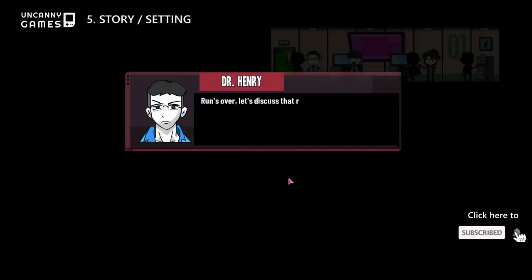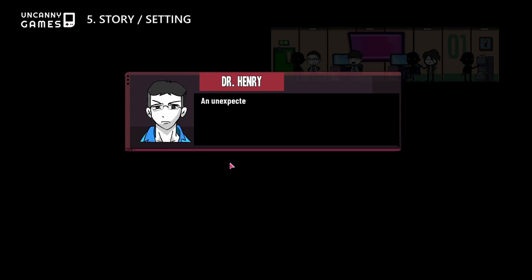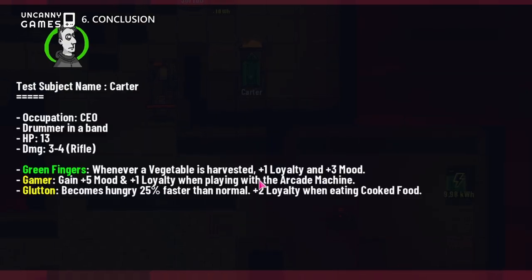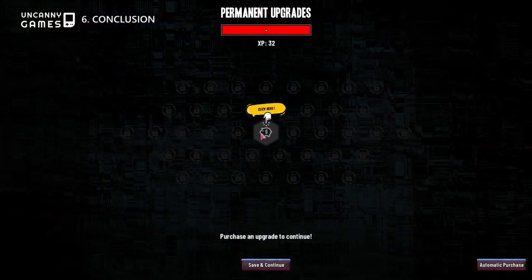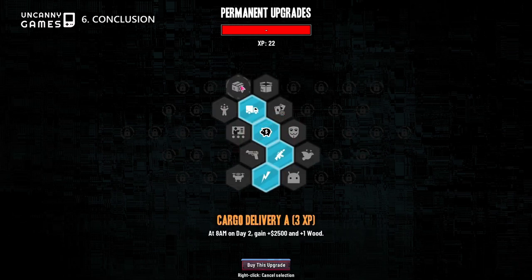Despite having close to nothing when it comes to an overall storyline, the game's setting and dialogue is absurdly hilarious. Rogue AI Simulator may not be as epic as games like Oxygen Not Included or Factorial, but the roguelike elements and skill upgrades gradually open up so many different and unique ways to play future runs.